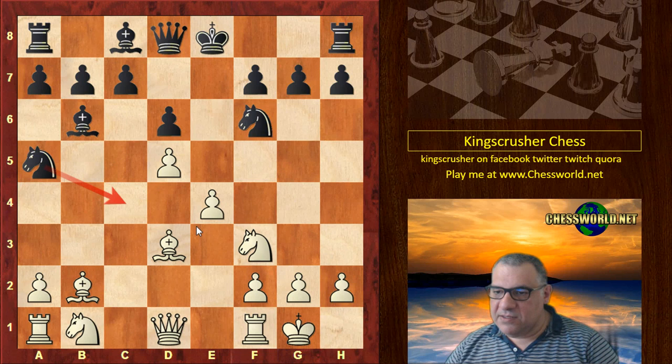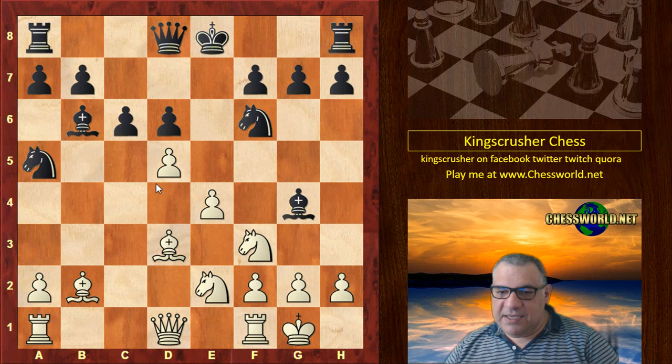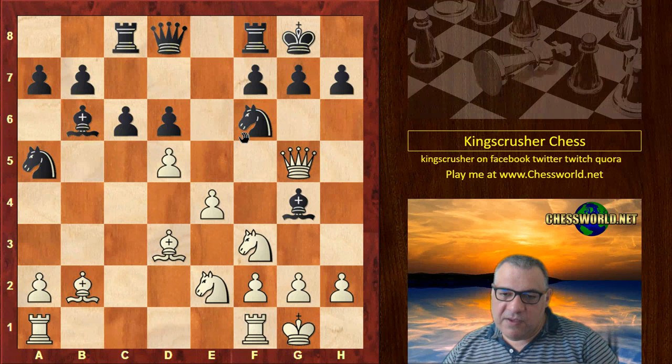We have the bishop coming back to parry. Knight takes. Bishop g4 — we have an unpleasant pin it seems. Nc3, c6 trying to undermine the white pawn center. Ne2, now Black castles. Queen d2, Rook c8, and now White goes on the offensive with Queen g5.